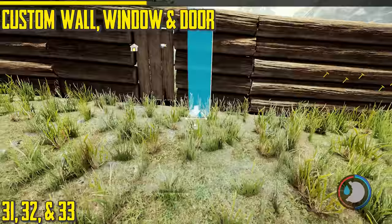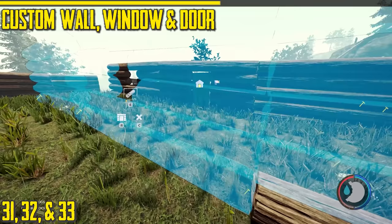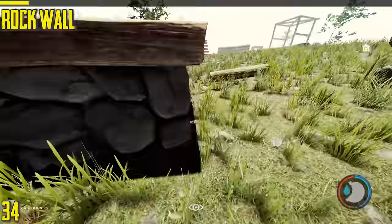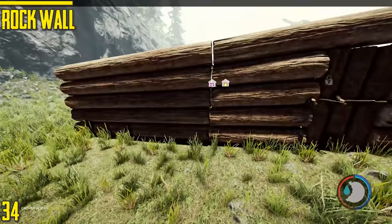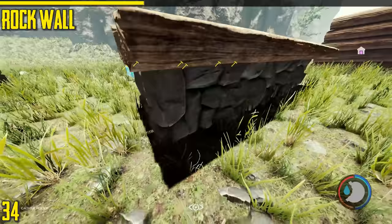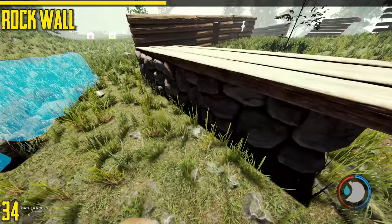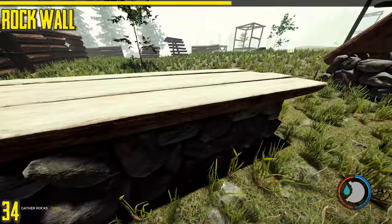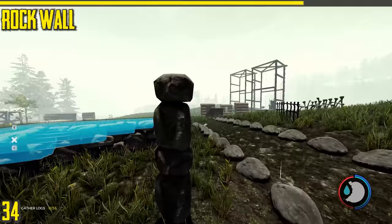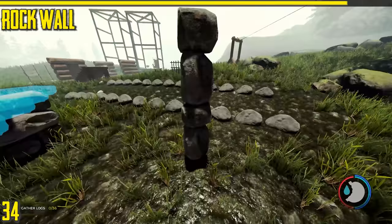Next is the custom wall, which can be changed to a window, a door, or just a wall by pressing R. The door can have a lock on one side or the other — not that it matters since cannibals don't knock anyway. It's a very important building if you get into custom building. Next is the rock wall, which works very similarly to the custom wall but is pretty good for defense. Cannibals can't damage it but mutants can. This is another very complicated building — you can build pillars with them and it's a very cheap way to build.